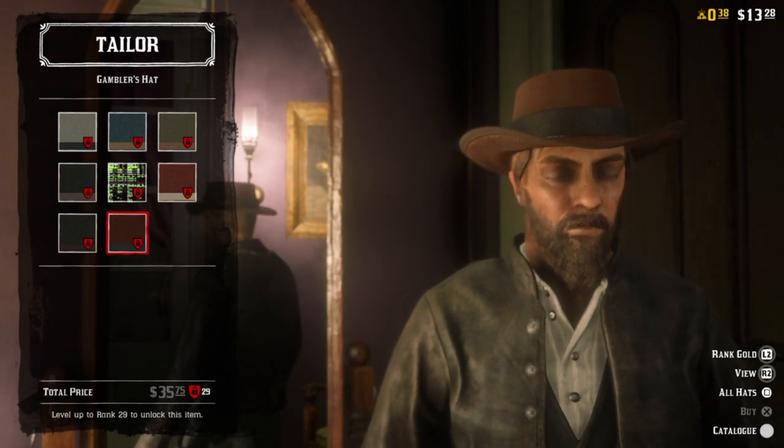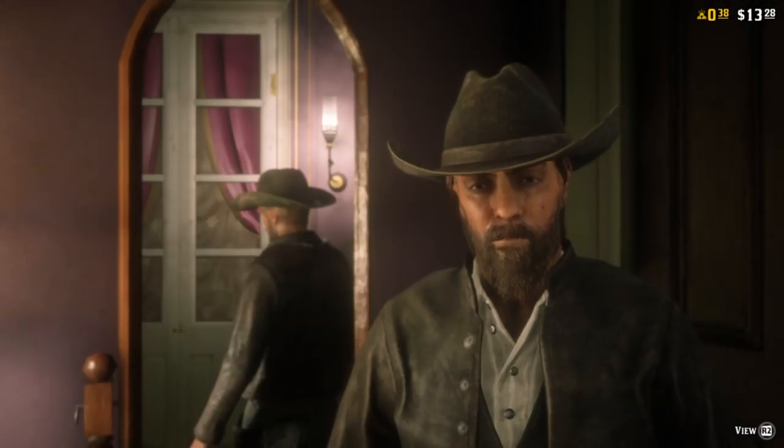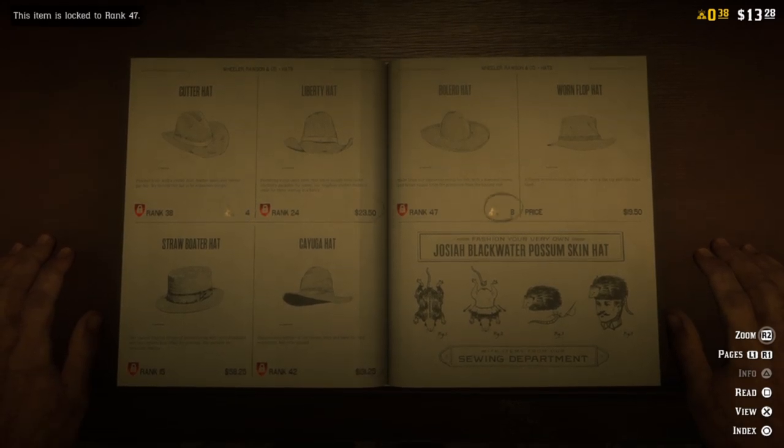From the wardrobe within the game, you're going to be able to choose from all the clothing that you already own. That's where you're able to change clothes, make up your own outfits, look through your outfits, or send clothing to your horse so that you can change into it at any point while you're riding about.